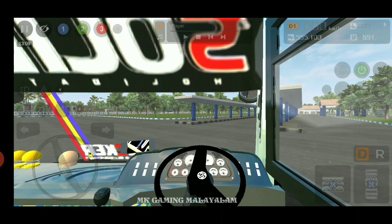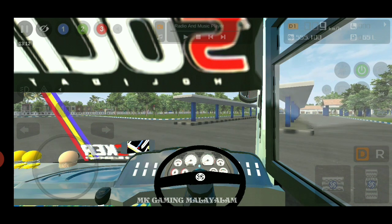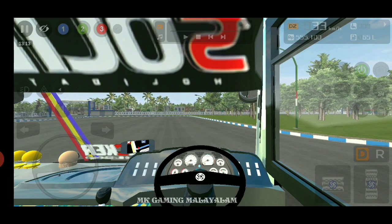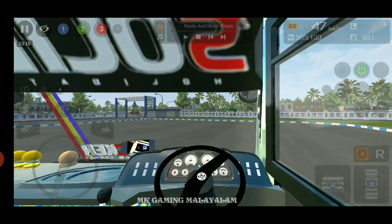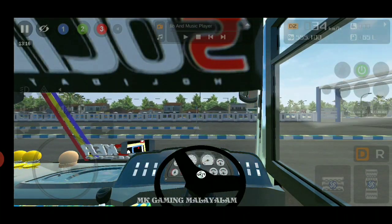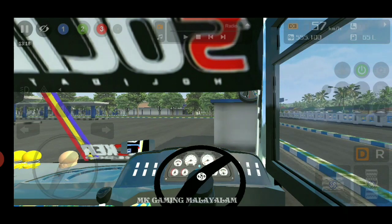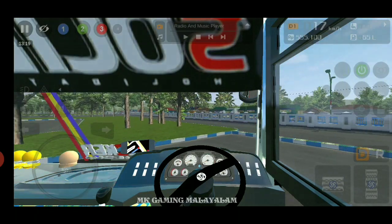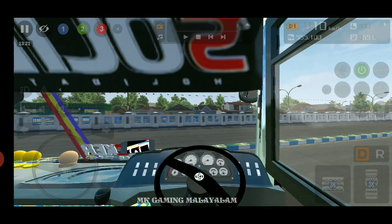Now we have to look at the interior and the steering wheel. There is a gear moving animation. There are a lot of mirrors in this video. There is GPS, a meter console, and a lot of emojis in this mod. There are also mirrors on the steering wheel side in this mod.